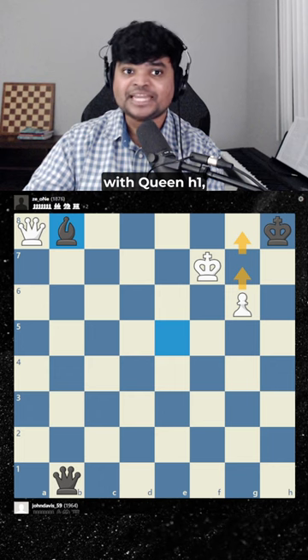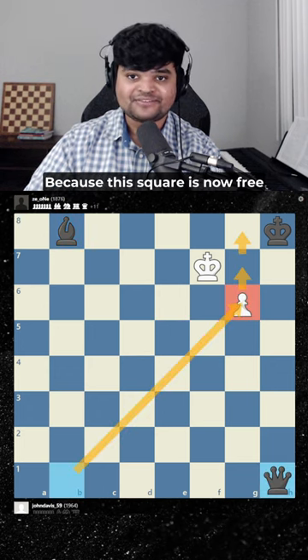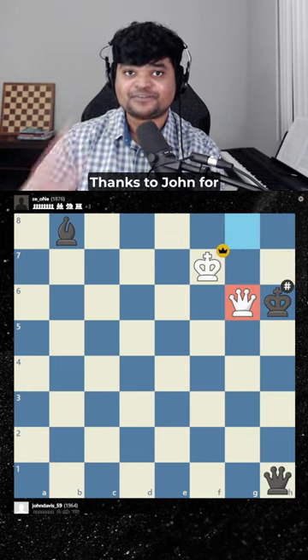Now white finishes off in style with queen h1, sacrificing the queen. Why? Because this square is now free, and after g7, g8, king h6, queen g6 is checkmate. Thanks to John for sending me this.